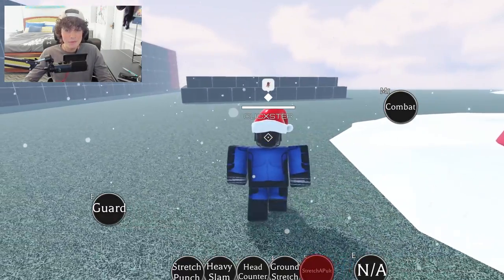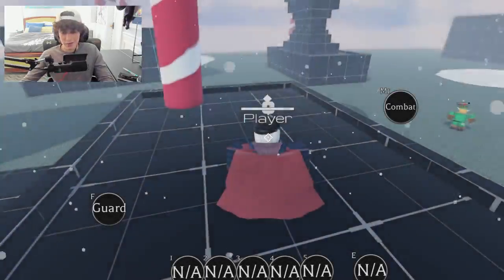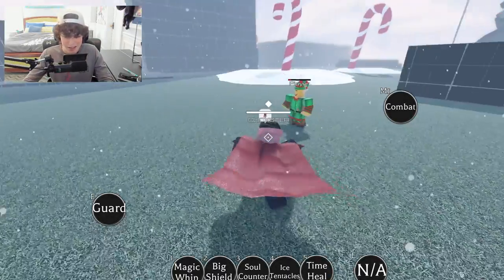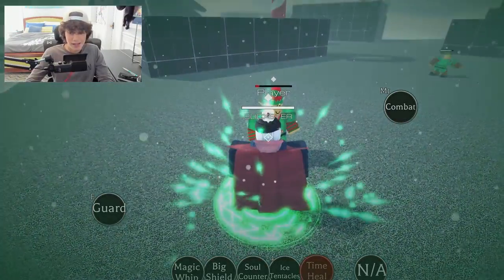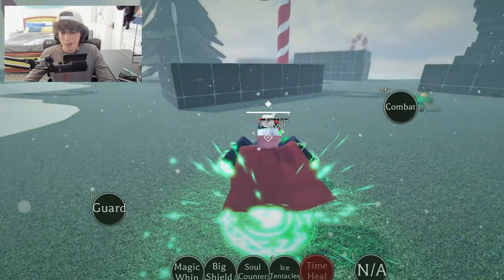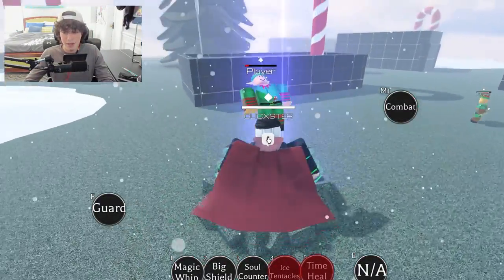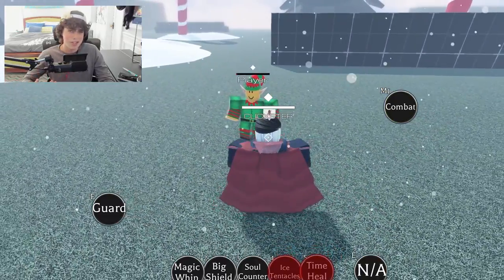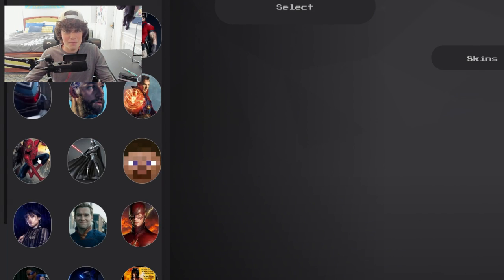Next up we got Dr. Strange. He does have a time heal and ice tentacles — not really a dedicated ultimate, but the time heal is pretty cool. The animations are so nice in this game. Ice tentacles come out of the ground and rip him out. Nothing too crazy with Dr. Strange, but I bet it'll be like a mirror dimension ultimate when they add it, unless I'm missing something.